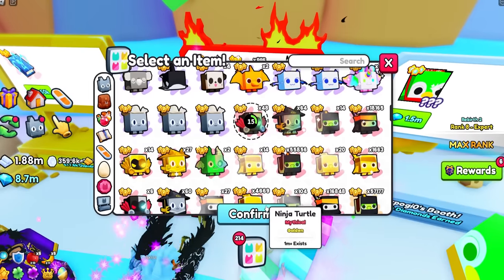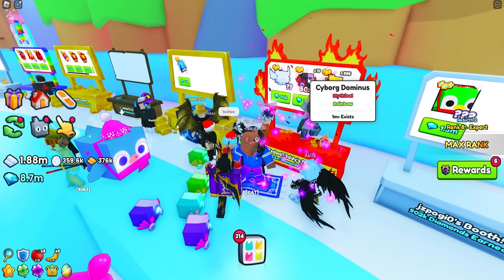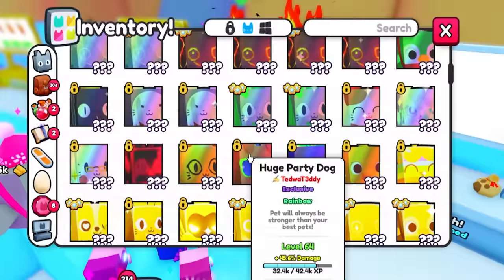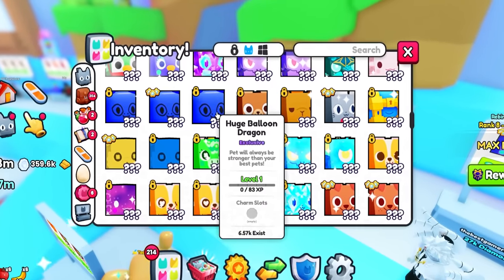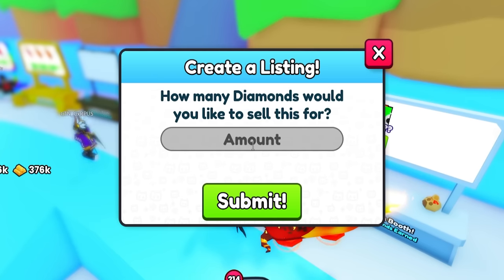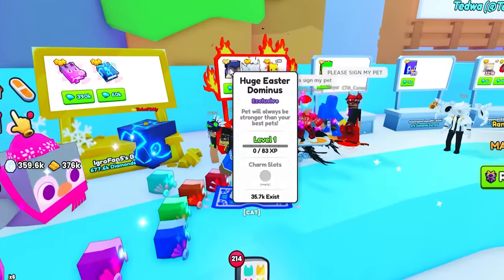I'm still learning the values so I'm not sure if I took an L on some of those — let me know in the comments. I also have a Huge Balloon Dragon I'm not sure about — maybe I should sell it, since it was worth a lot of Robux before. I tried listing an Easter Dominus at 1 million — probably no one's going to buy a level one Dominus for that, but worth a shot.